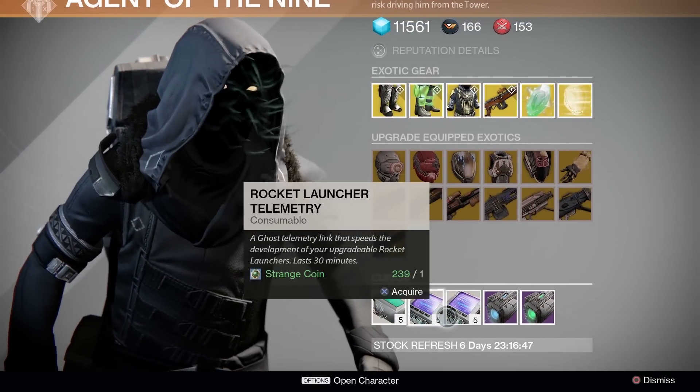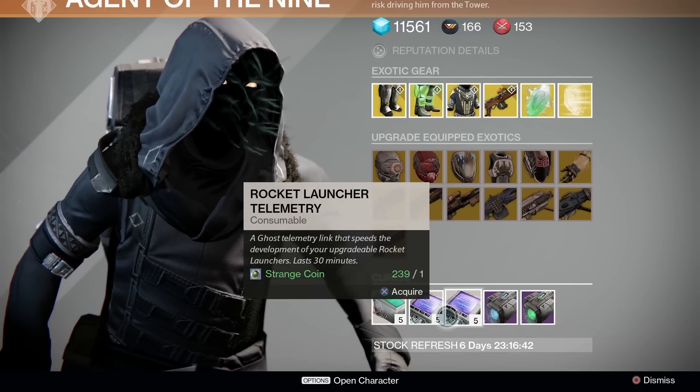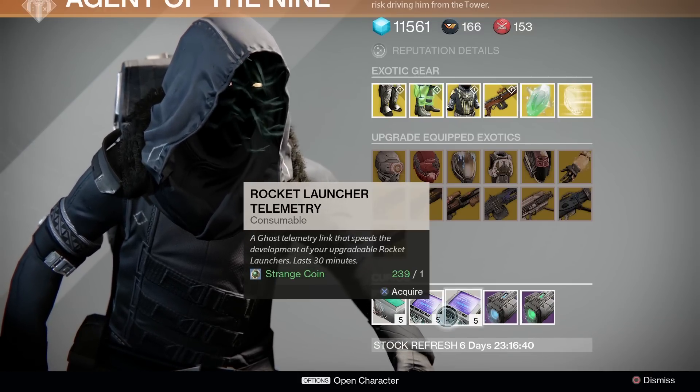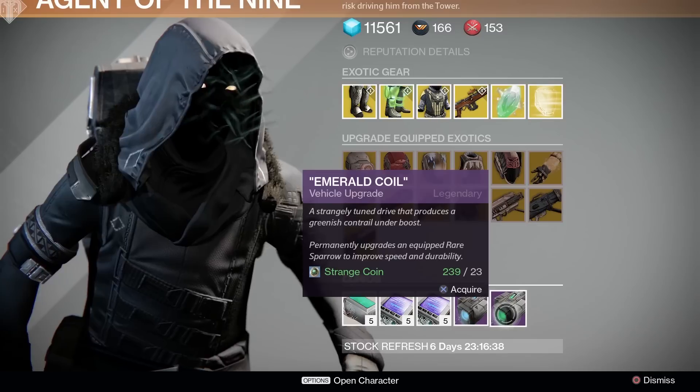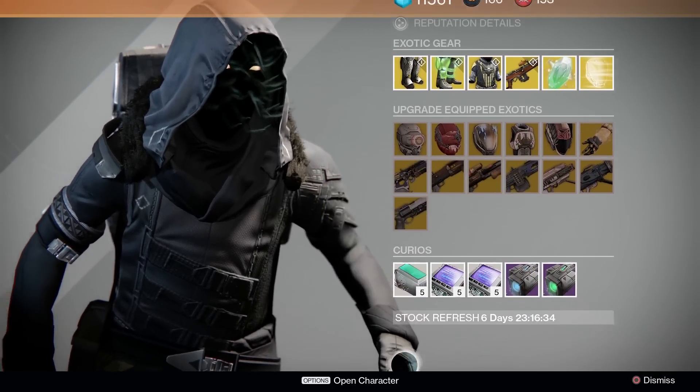We have shotgun, machine gun, and rocket launcher telemetries — for all those primary weapons everyone's been getting from Crota's End Hard Mode. We have Plasma Drive and Emerald Coils for those blue, rare quality Sparrows.